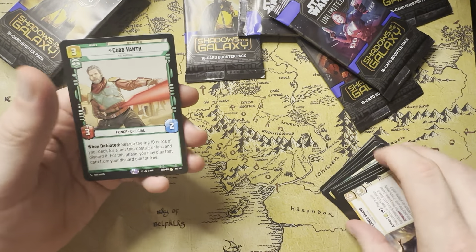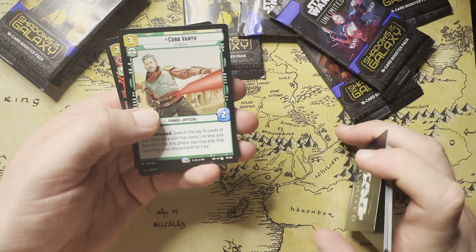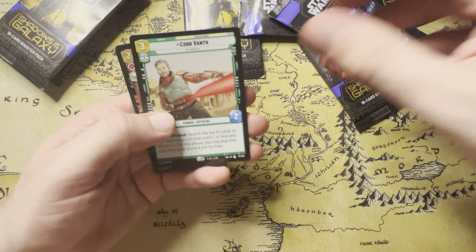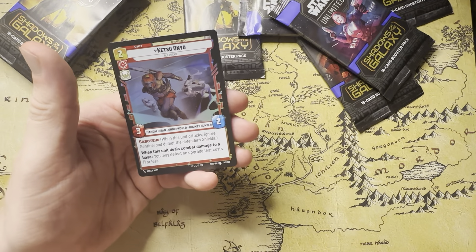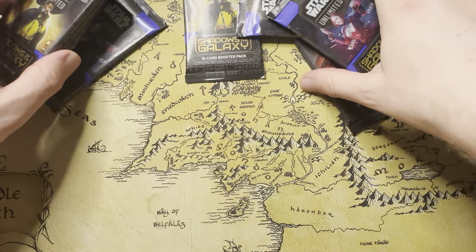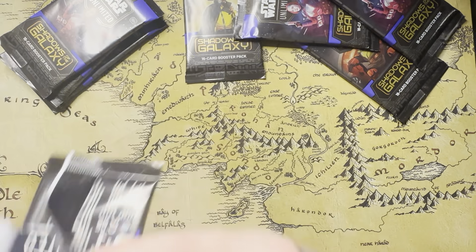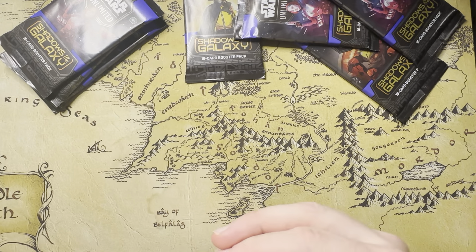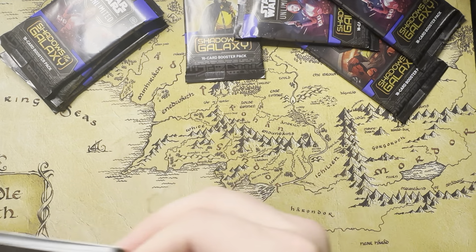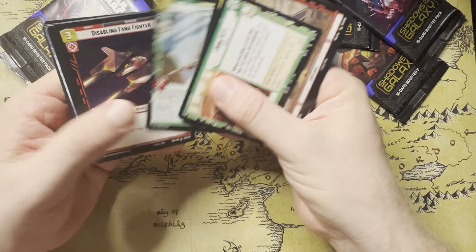This is actually a decent-looking card — I'd give this like an 8 out of 10. And then we have a Foil Ketsuo Onyo. We have about 8 packs left — let's hope to get 2 more legendaries. The Finalizer came in a foil slot, so in theory we should have better luck in our rare slot.